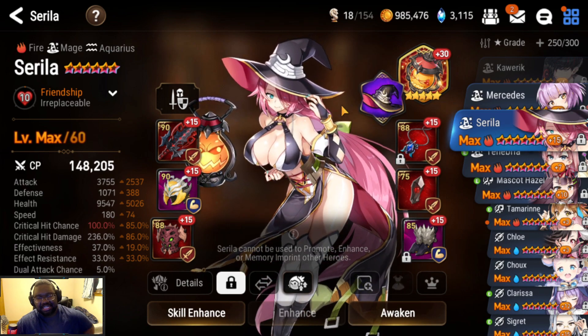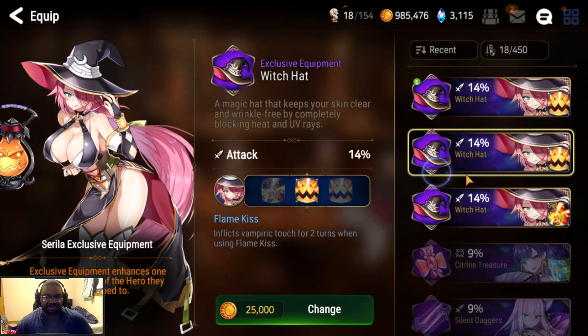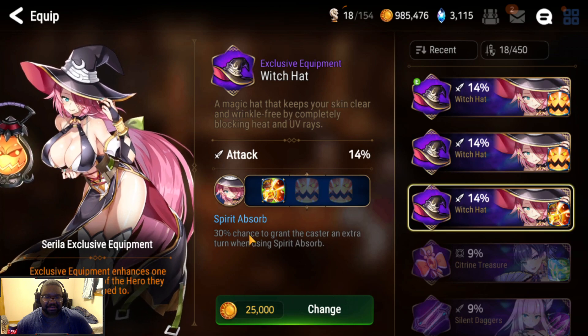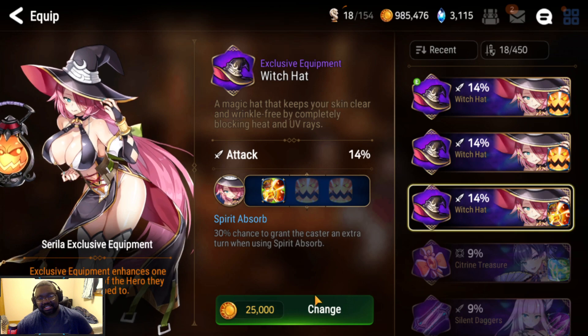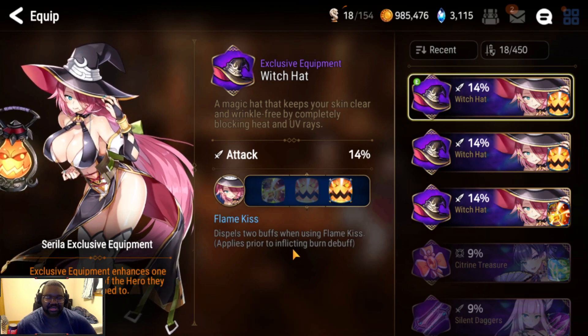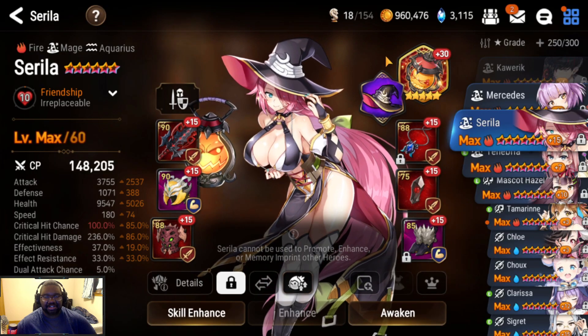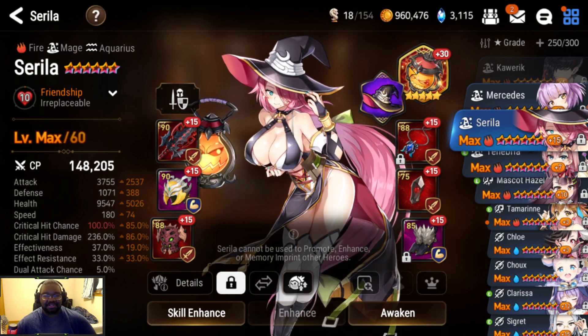She's going to need some protection. We're rocking an EE that dispels two debuffs. We could change it to something vampiric touch, but they don't survive long enough. We're always going to be using the S2 — let's try this for this RTA. This might end up getting me killed, but it's for fun.